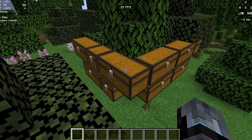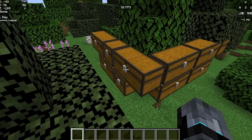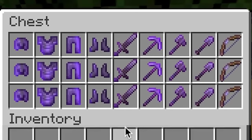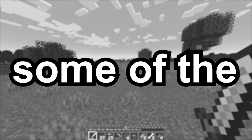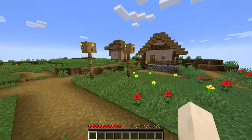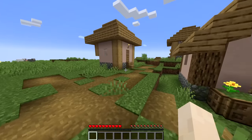We spawned right next to a chest tree - let's see what's inside. These are some of the funniest fake speedruns in Minecraft's new 1.19. This first speedrunner spawns right in the village.